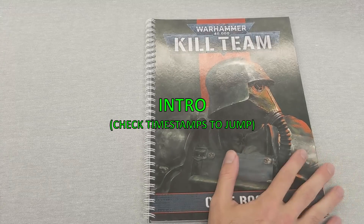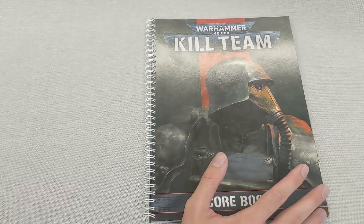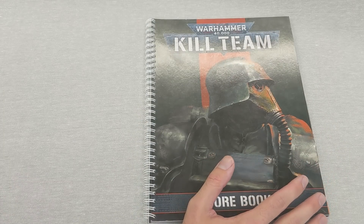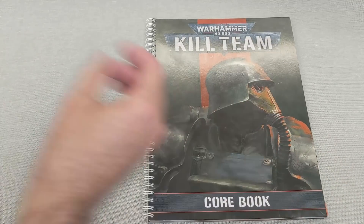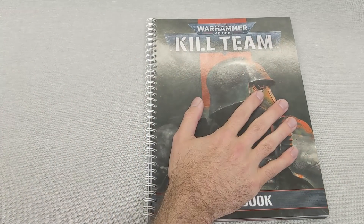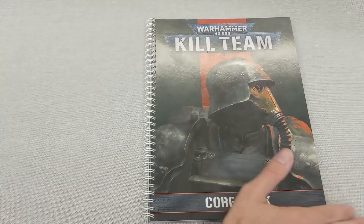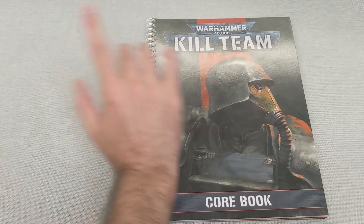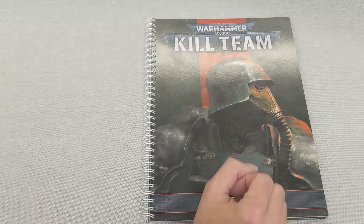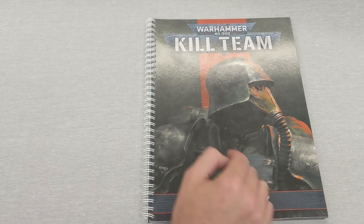Hello everybody, Glass Half Dead here doing a rulebook overview. I don't want this to be a full-on 'man reads book' situation, so I'm not going to read everything word-for-word. I've been playing this for a week and I've talked to playtesters who've been playing it for about a year, so hopefully I can give a little bit of insight here. You just get my beautiful hand modeling techniques.